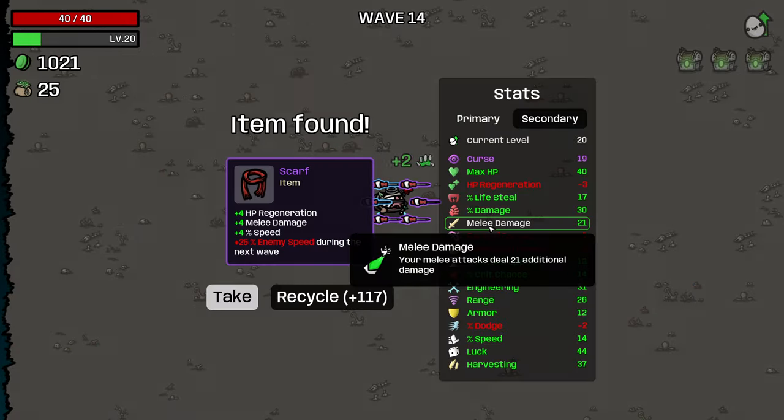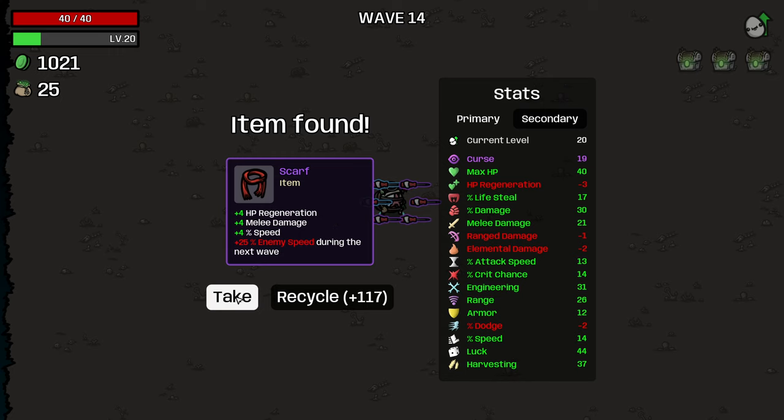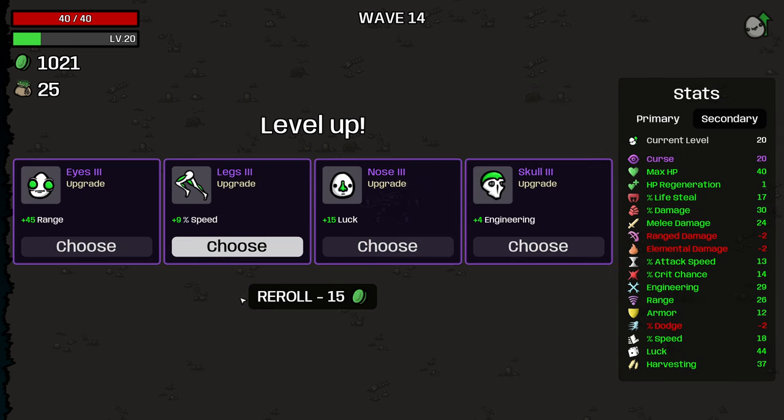One thousand. My god. Yeah, I'll take that. Fishhook, lovely. Current pity bonus - I don't know what pity bonus is. Plus one engineering for every permanent one elemental. Ooh, okay. That's good, because then we can take elemental as well.